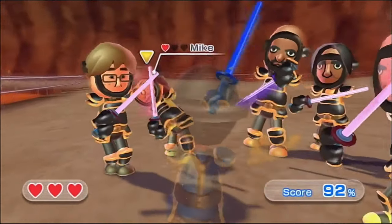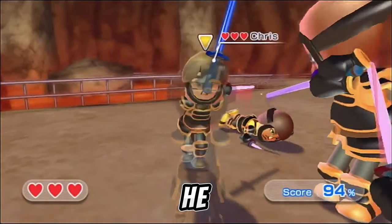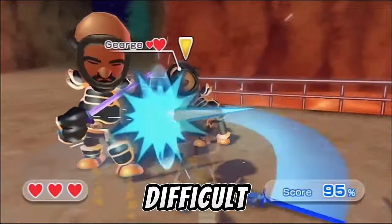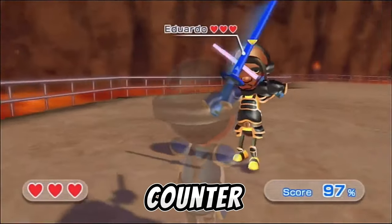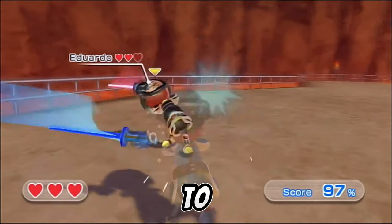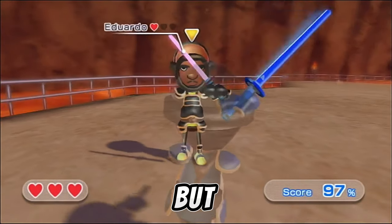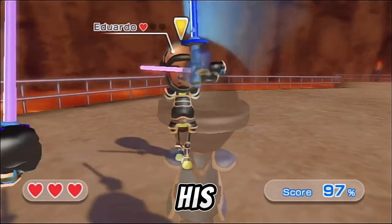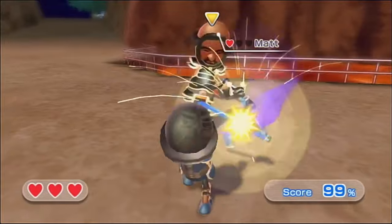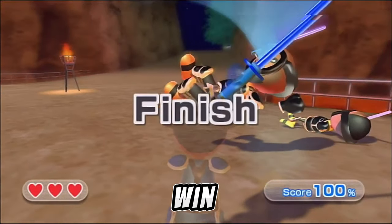Matt is the final boss of Showdown, and he is the toughest by far. He has three hearts and is much bigger than any other enemy. He is very difficult because he is super quick to attack and counterattack. He is mainly defensive, but he attacks very often. He has a similar moveset to the very strong gold armor Miis, but he is twice as fast. His hitbox is the biggest in the game, making him a little easier to hit. Matt appears in stage 20, and once you beat him, you win.